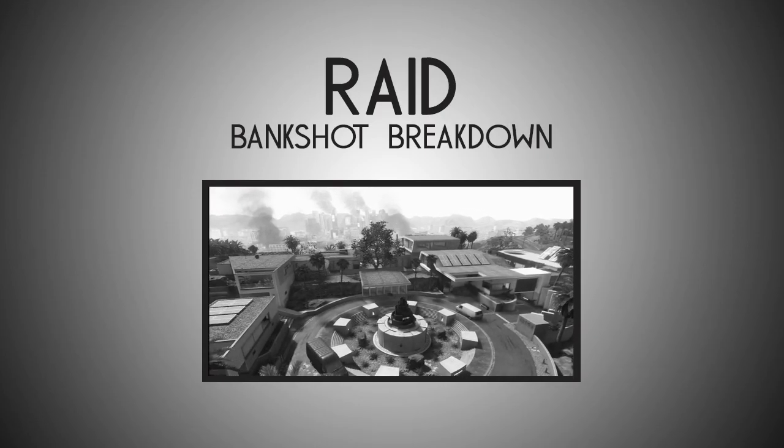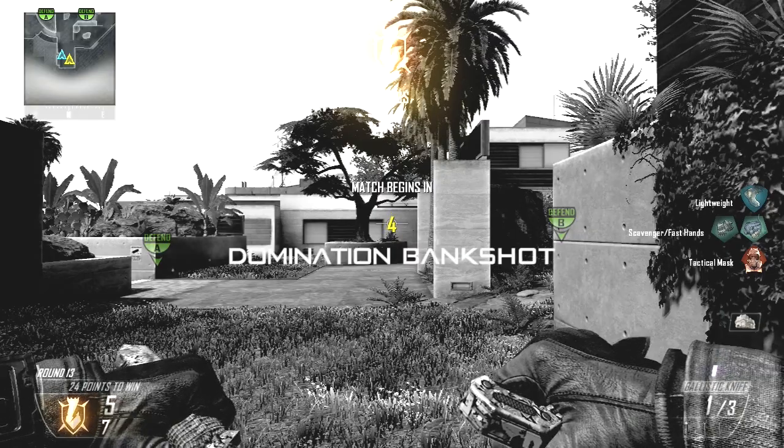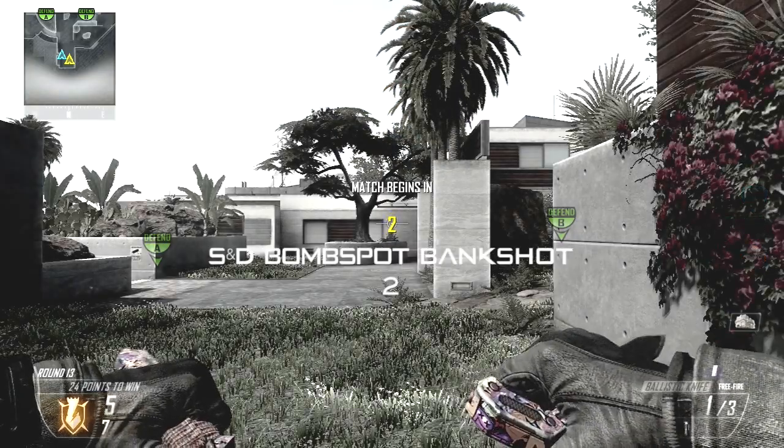What's up guys, Heroic Lemon here and Heroic Mushroom with the Raid bank shot breakdown tutorial. You guys know how it works — it starts with a spawn bank shot, followed by a domination, then two bomb spots, and then a camp hotspot.